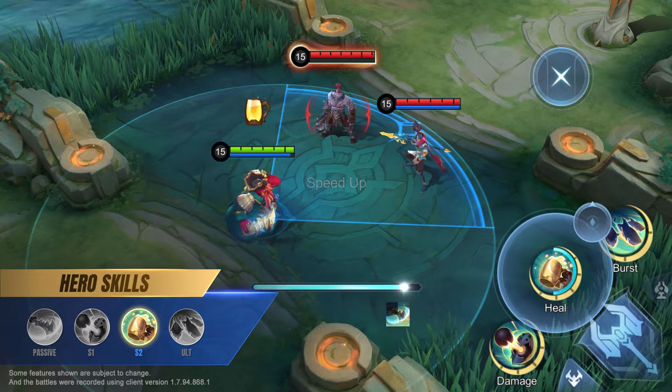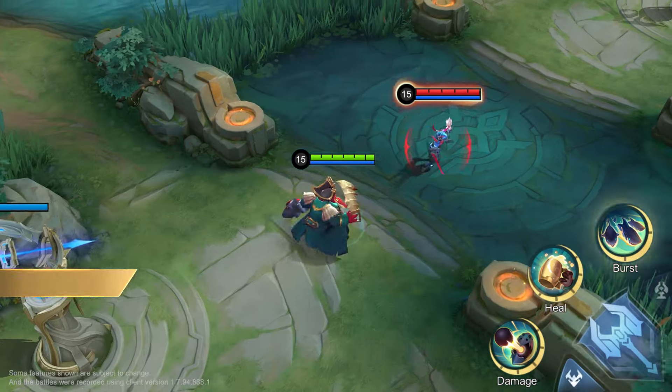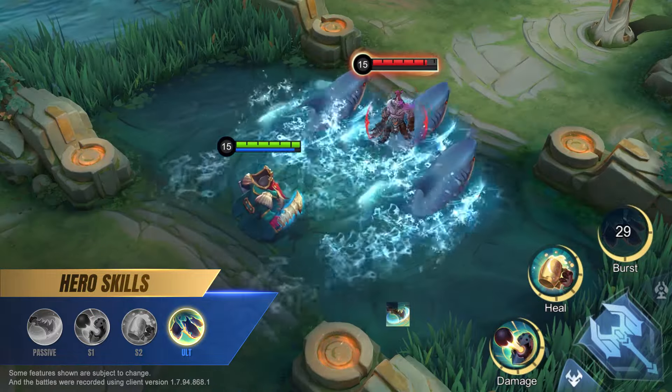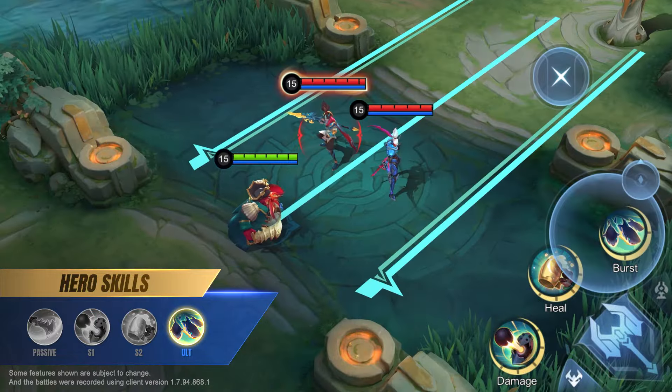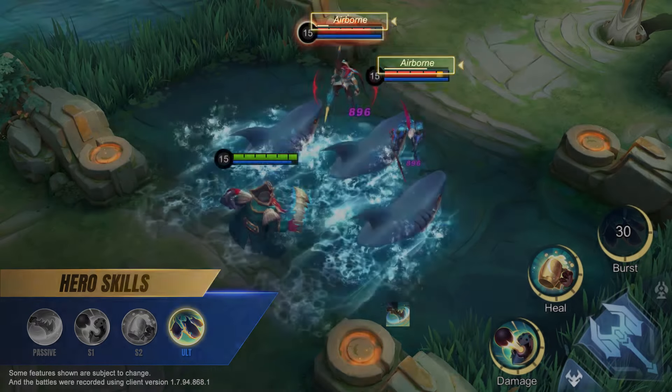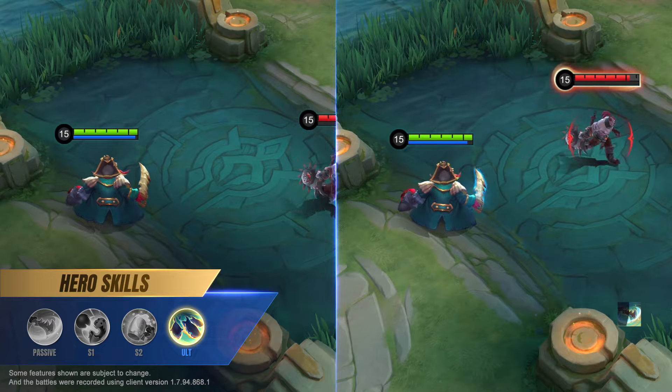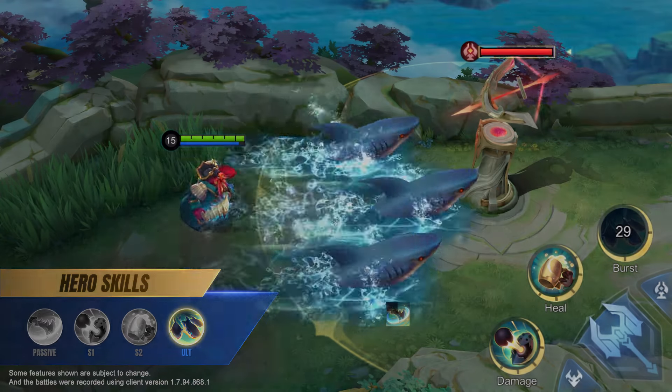Ultimate: Deadly Catch. Bane summons a school of sharks to charge in a target direction, dealing magic damage and knocking enemies airborne while also slowing them. This skill also deals damage to turrets.